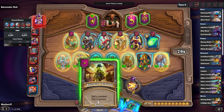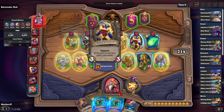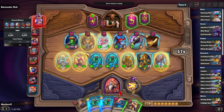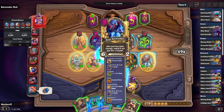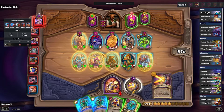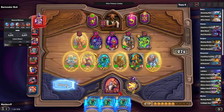We pull Trigor, which is pretty cool — it synergizes with the Rat Pack obviously. I decide to pull the naga instead of Trigor there, then sell some of the random junk we have including Tunnel Blaster, which I probably didn't need to pick up earlier, and play the one mech.